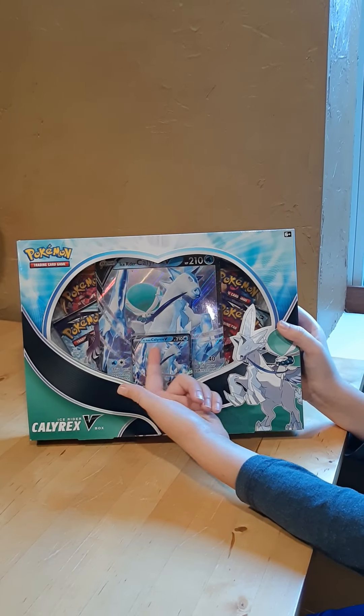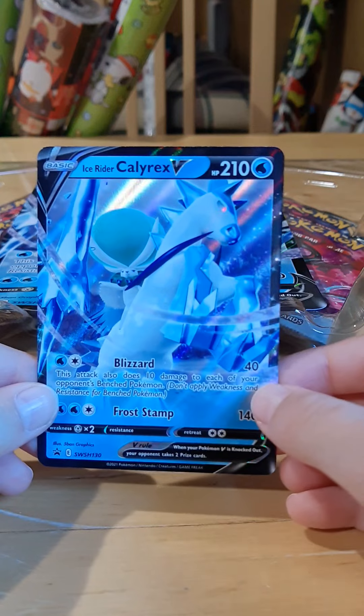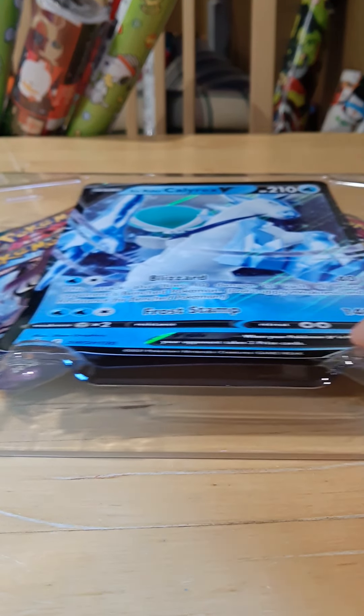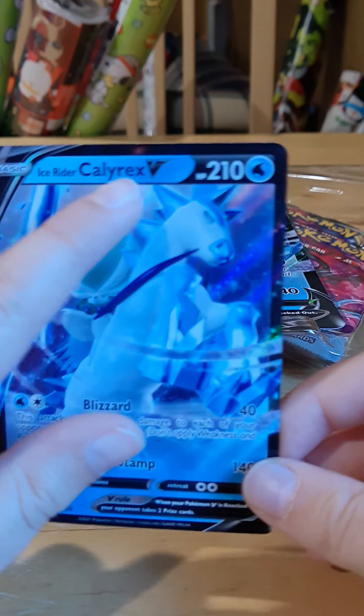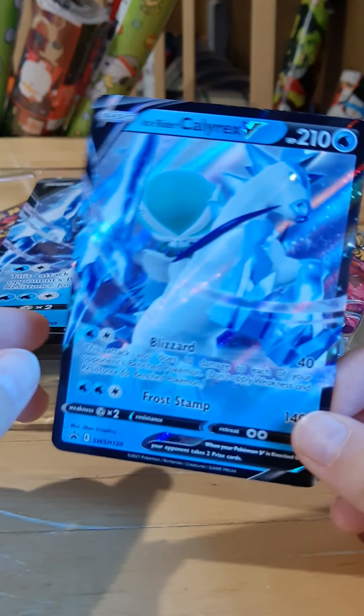It's Ice Rider Calyrex V. We have the box opened, as you can see. Our first card is like the main card. It's an Ice Rider Calyrex V with 210 health, and it's a Water type.